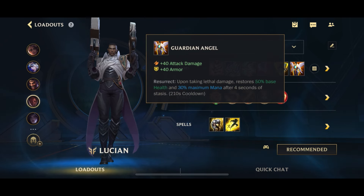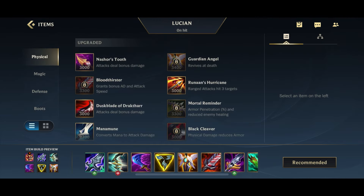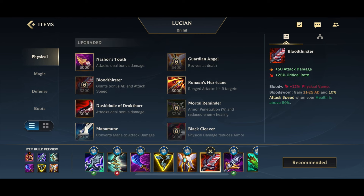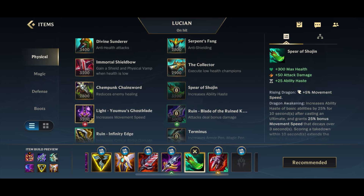The last item is GA for the revive, but you can swap Triforce or GA. If the enemy team is full AP you could go Maw as the last item. Instead of Triforce or GA you could also go Bloodthirster — even though it's not an on-hit item, it gives so much AD and physical vamp that it always has a place in the Lucian build.